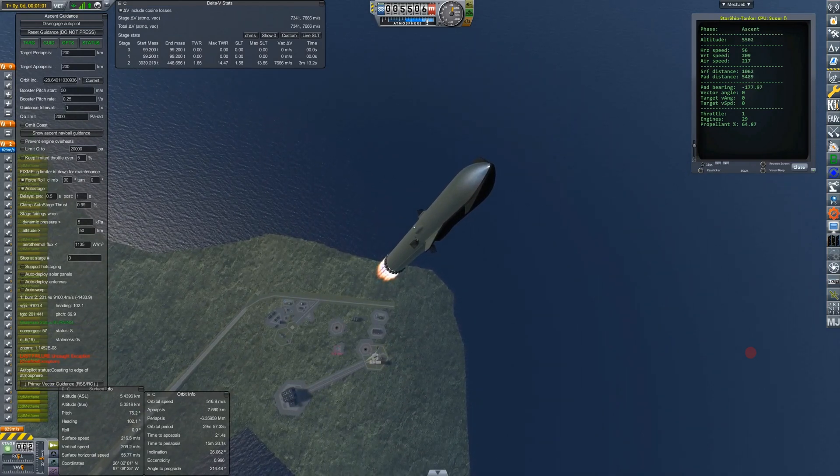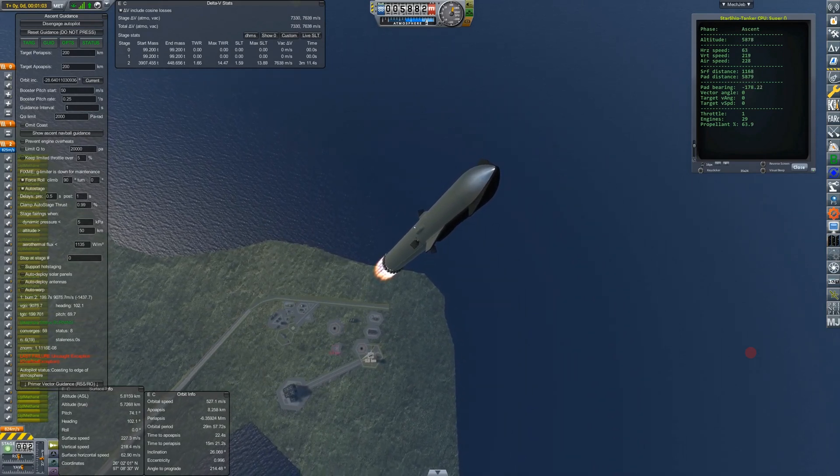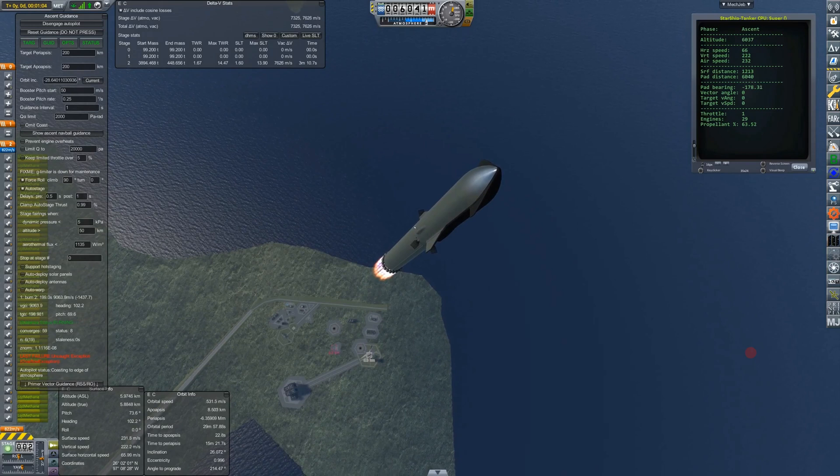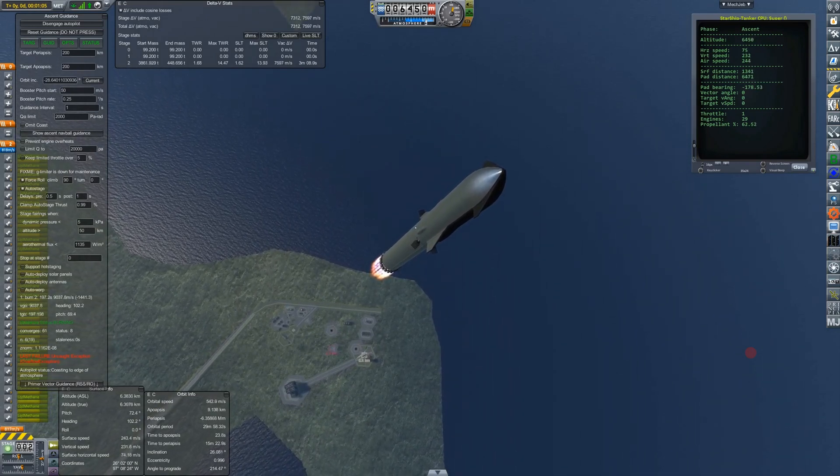We've spent a third of our fuel now, traveling at 220 meters per second. By the time we get to staging, we'll have spent about 80% of our fuel and we'll be traveling well over 1.2 kilometers per second.